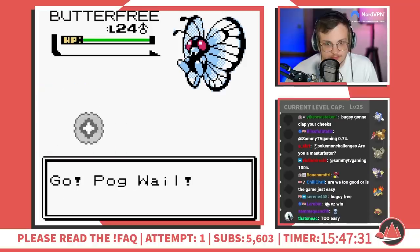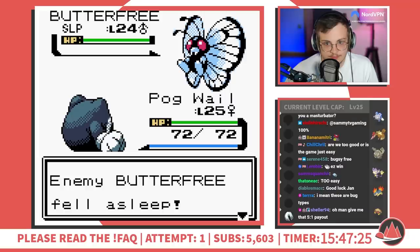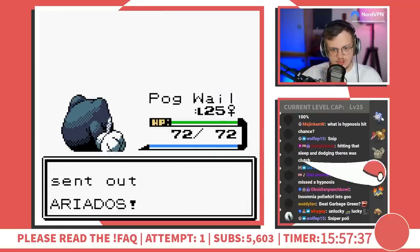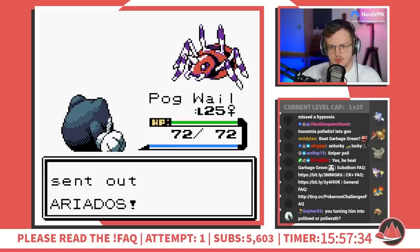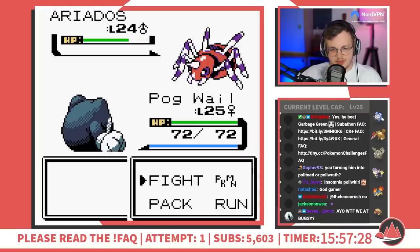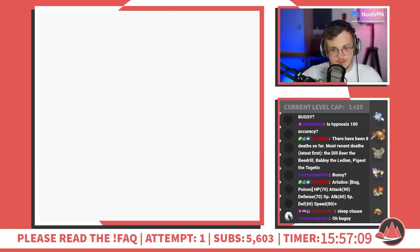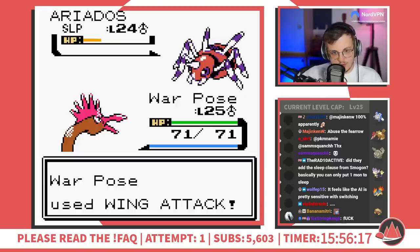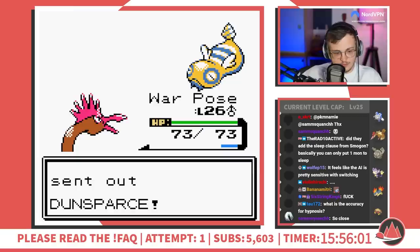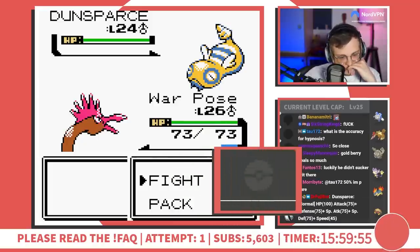I lead with Poliwhirl because by now I've learned how broken Sleep is in Gen 2 — might as well abuse it myself. I put Bugsy's Butterfree to sleep and start pounding down on it with Poliwhirl's body, crushing it in the process. Bugsy eventually switches out before Butterfree is dead. Did I mention the dev team somehow rewrote the entire Gen 2 battle AI from scratch for this game? It's designed to be much smarter and switch in situations like this. Ariados is very buffed and an actual threat, but I hypnotize it and switch to Fearow to start potentially sweeping Bugsy's team. Fearow takes down the Spider without waking it up, and Bugsy sends out his most threatening Pokémon: Dunsparce.